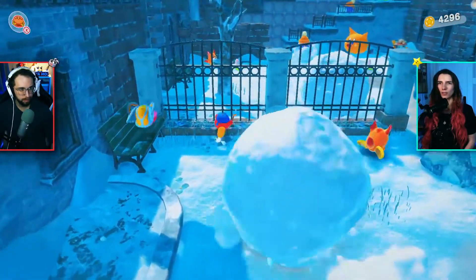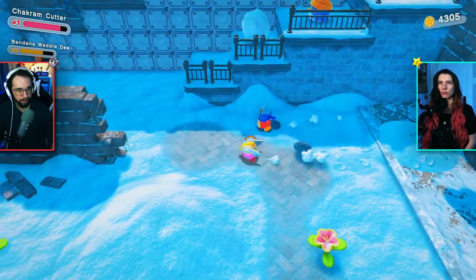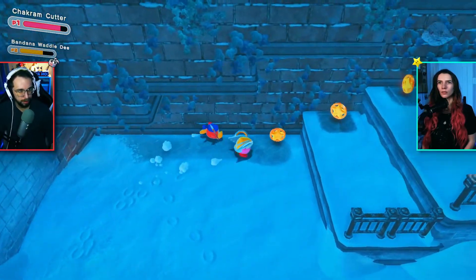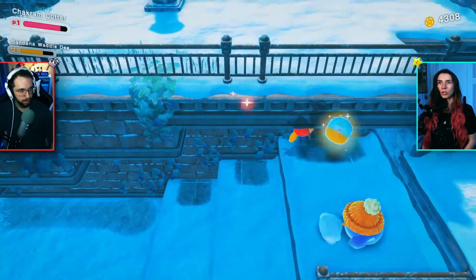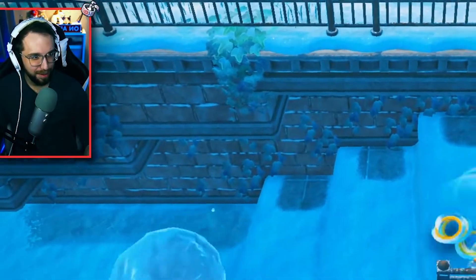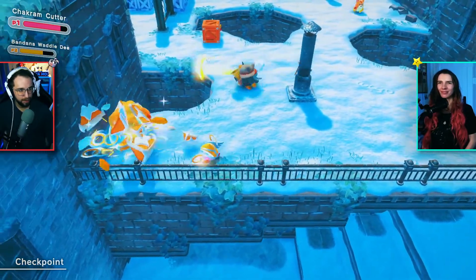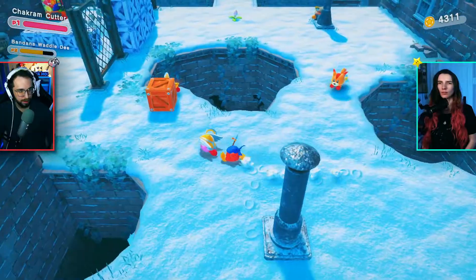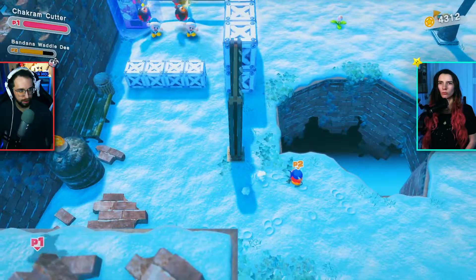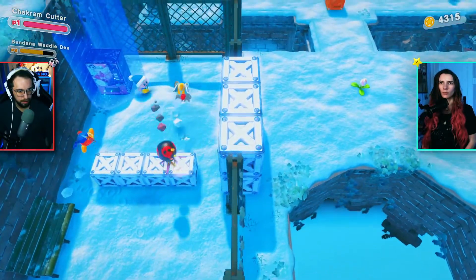We haven't had any crazy environmental stuff really happening so far. There still feels like there's very little going on — other than just a few enemies. It's very pretty though. Oh my gosh, that wolf just died — it just fell. That was sad. Some bomber dudes. Is it a soda machine there? I think so. Excuse me, sir. Did we have to kill the enemies before you could get that? There was like an aura around it or something.